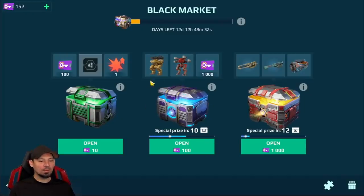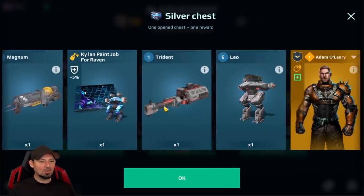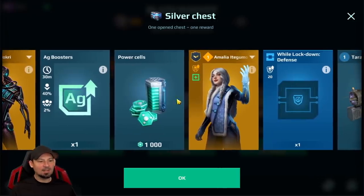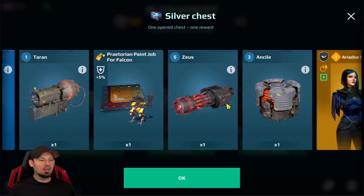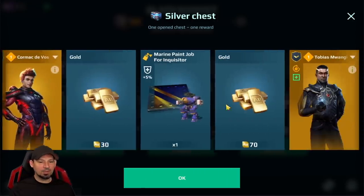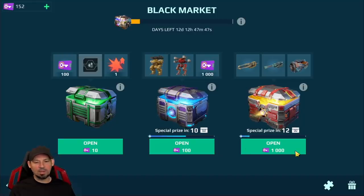The 100 chest I really never open. You've got a bunch of old-school stuff with a few useful items, but for the most part it won't help you much in Champion League. There are power cells, a couple of boosters, a couple of microchips, and the Taron — which is a really good item. The contents of these crates do change from time to time. The end-styles and Zeuses are cool but nothing special. In my opinion, the best item in the 100 chest is the Taron.